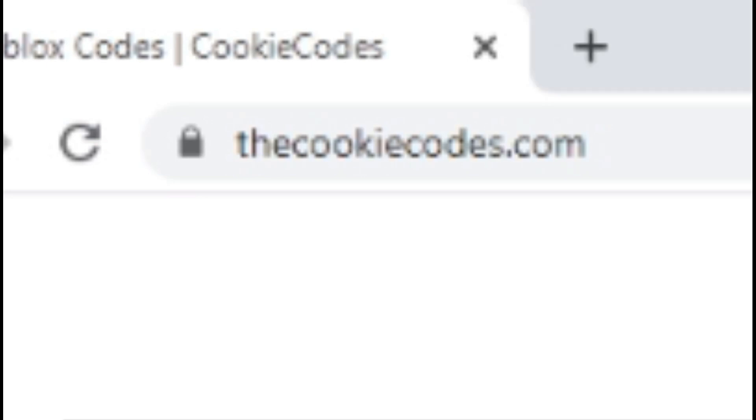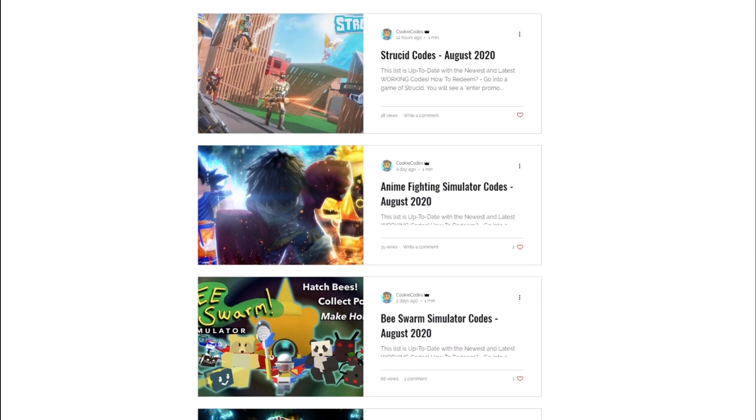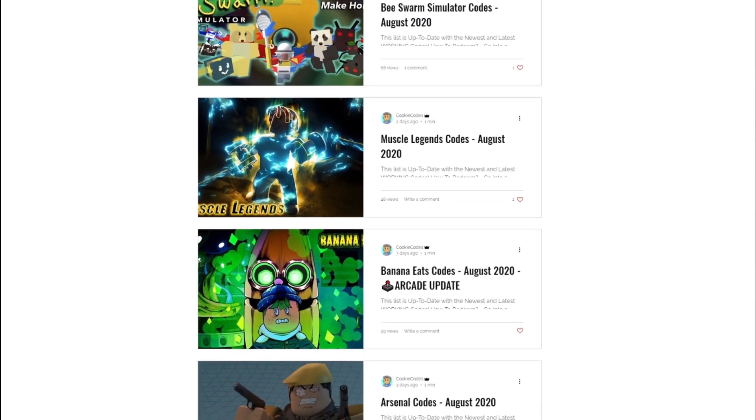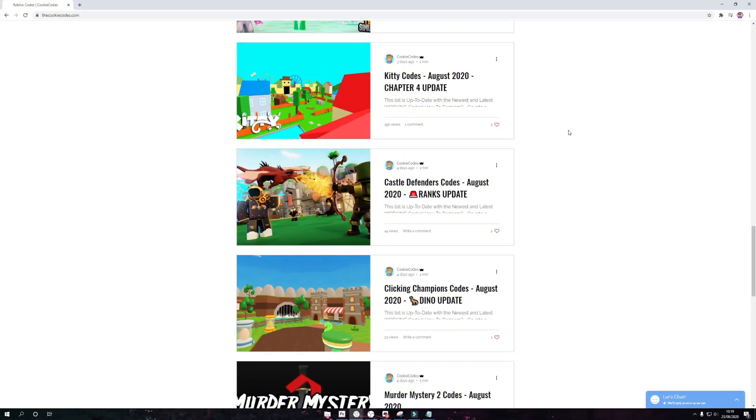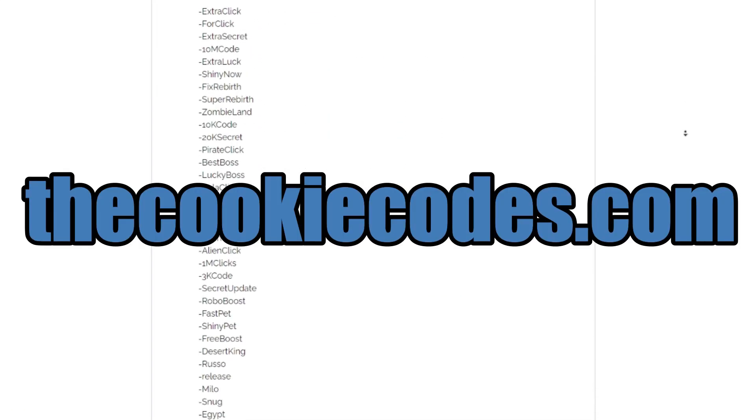Guys, make sure to check out thecookiecodes.com. Cookie Codes is a Roblox code website with tons of awesome codes. Every day they're adding more codes to the site which gives you insane rewards. All you need to do is find a game you like, click on it, and you'll be able to see the codes for that game. Check it out today guys, link in the description.